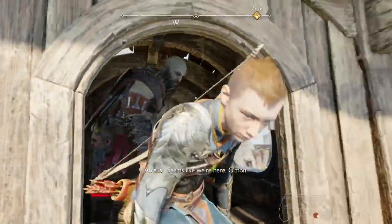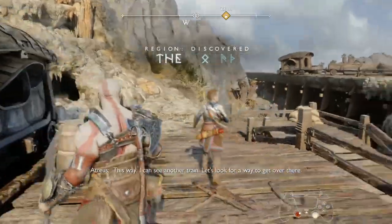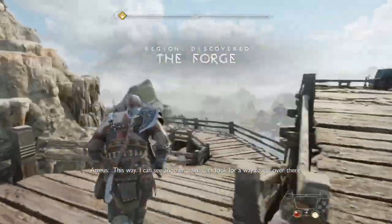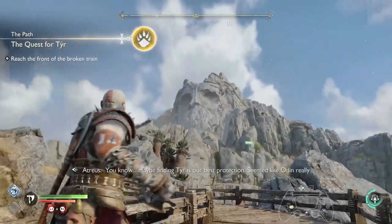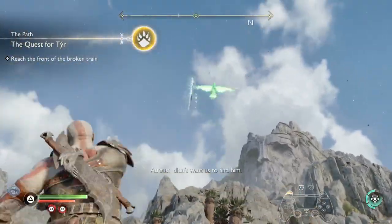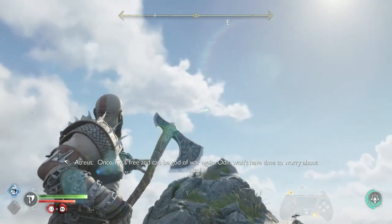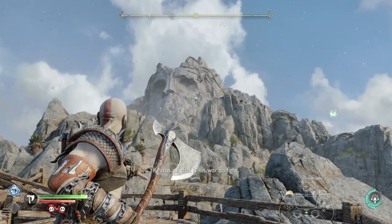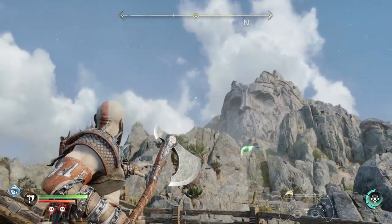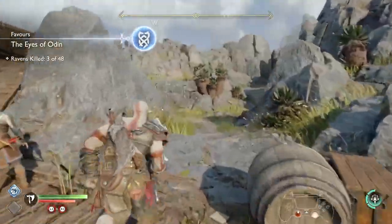Right, here we go guys — Paddington Station. Five minutes later. Yeah, it's a bit delayed but we got here. So come down here, and it's going to be a Raven in the sky. Get ready to lob the Axe. It wasn't quick enough — so wait for the birdie to come back. There you go, that should be Raven number three of 48.